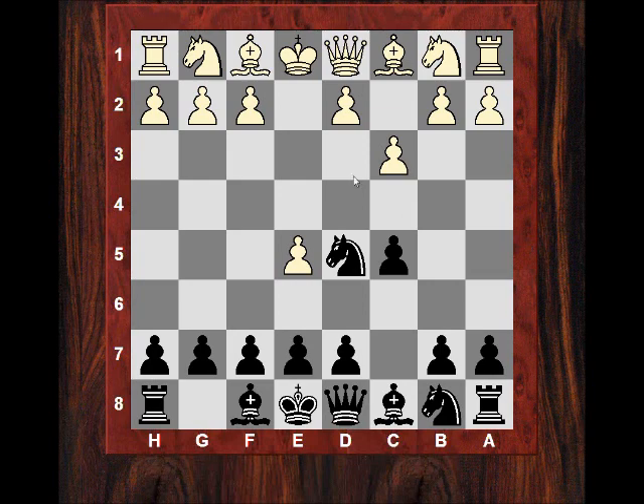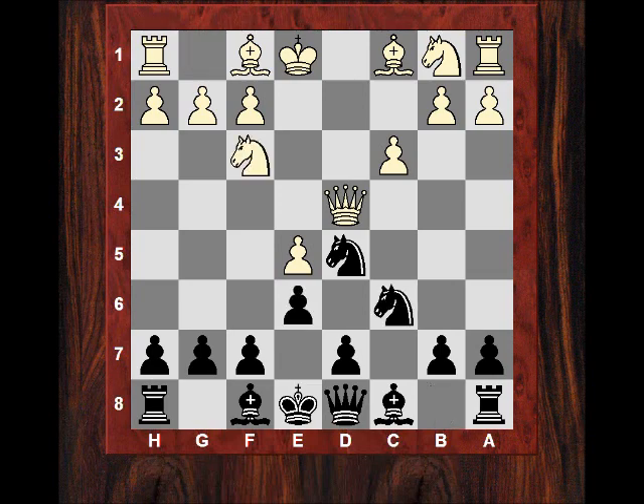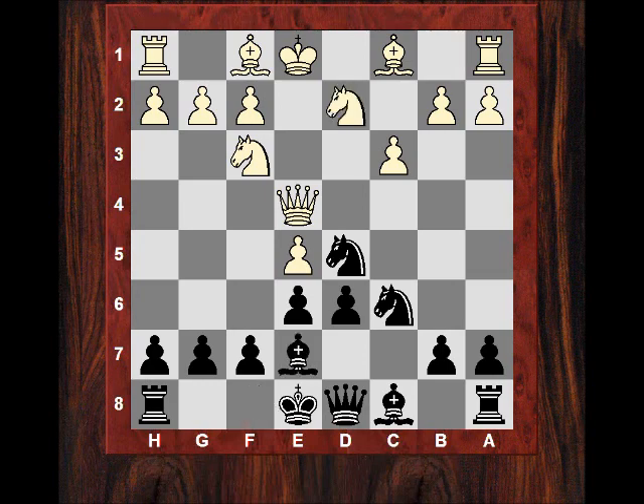It's got a lot of perks over an Alekine defense. e5 was played, Nd5. To kick the knight again would be another tempo loss, d4. Fischer takes on d4 and now we see Queen takes d4, and the knight is actually protected there on d5. We see Nf3 and the Queen is kicked to e4 - this is all kind of theoretical so far. Black aims to undermine the e5 pawn with d6.